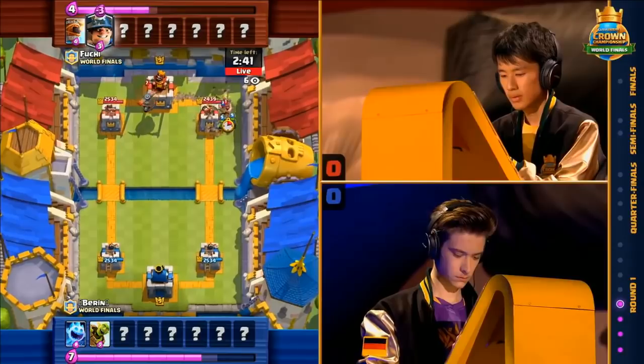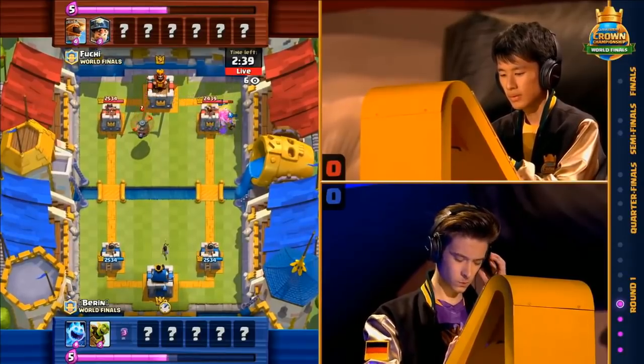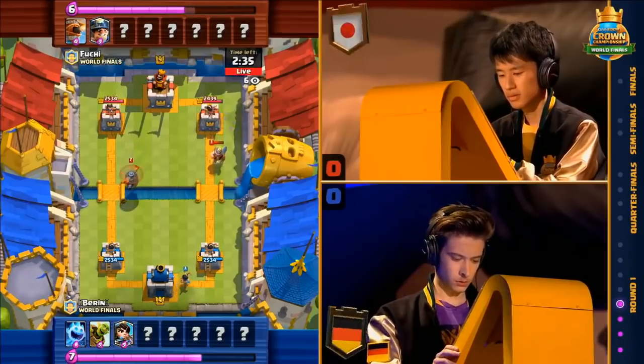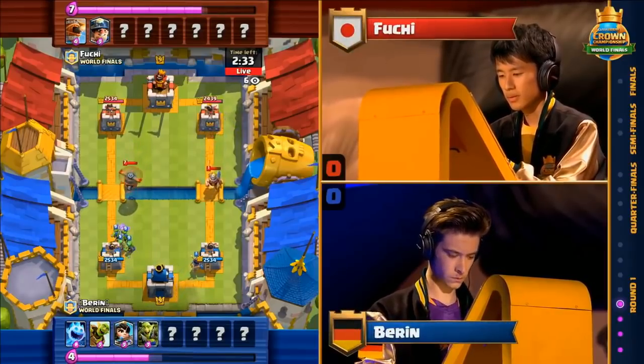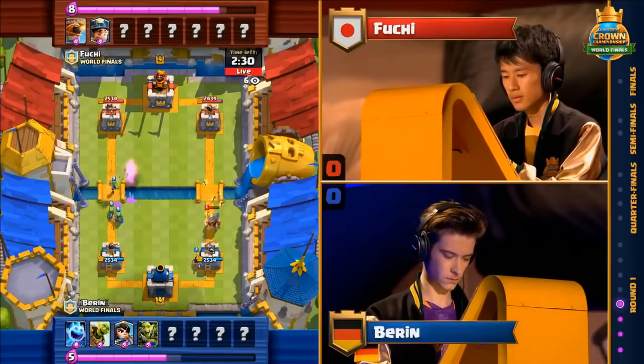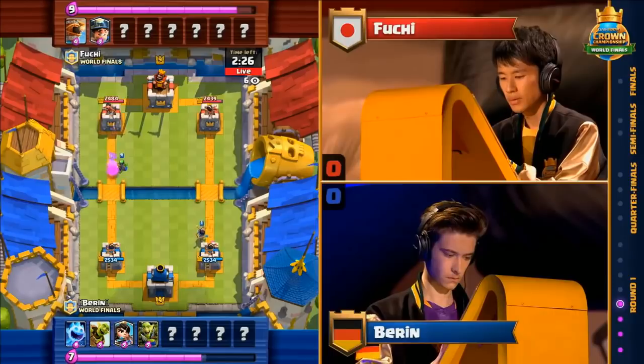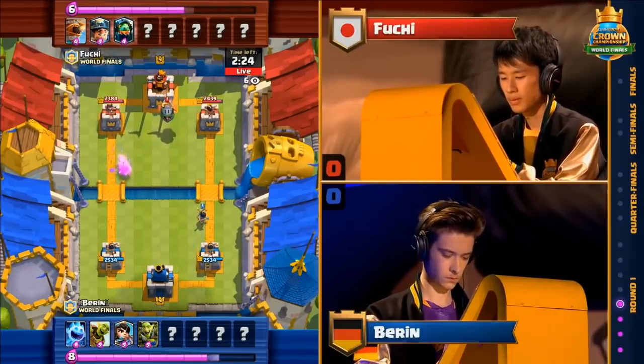Fuji bringing out the Flying Machine early on — Baron has to go to Defensive Minor to block it. Flying Machine is very long range, but not long enough to reach those goblins on the other side. We got the Princess out the right side — maybe try to get a snipe onto that Flying Machine. The goblin is going to take care of it instead. Flying Machine at the right side couldn't get a whole lot of value in there either.